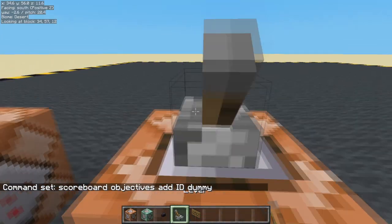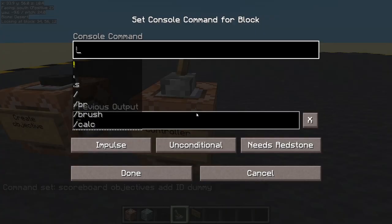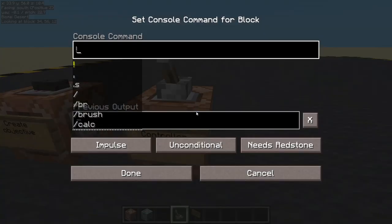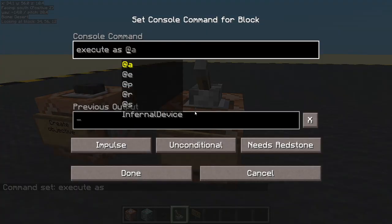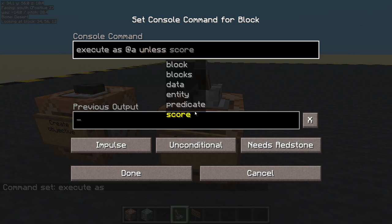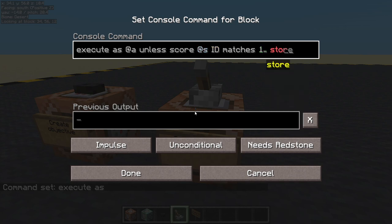This controller is what's going to be assigning the IDs. We turn it off for now. We are going to execute as all players, unless the score of that player — their ID score — matches one or higher. So if it matches one or higher, we're not going to do anything.